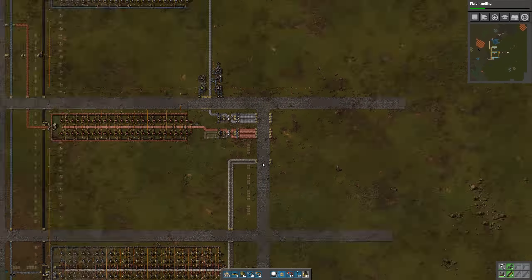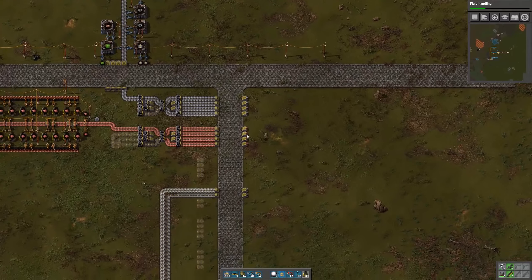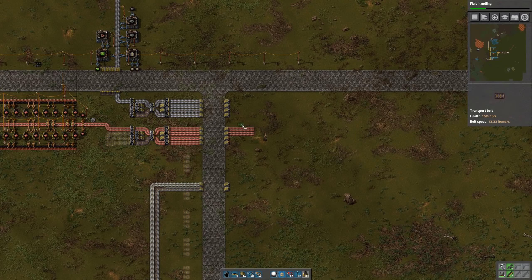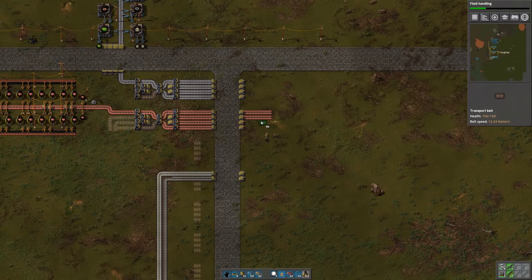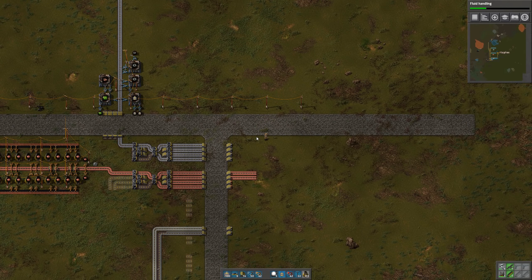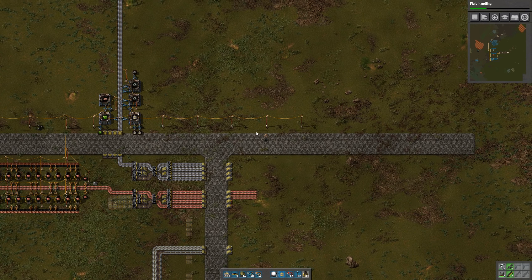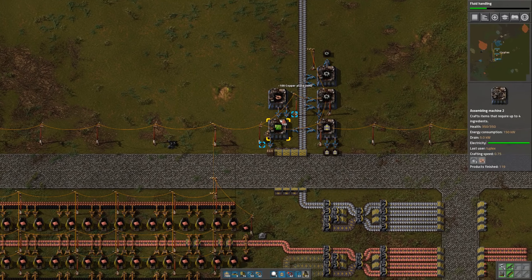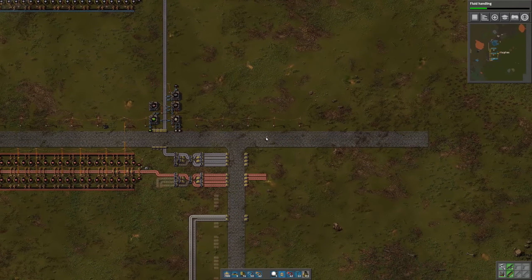So let's start with our circuit build. What I'd like to do is use the first two lines of copper. Rather than splitting off of the bus and continuing with four lines, I'm gonna take the first two lines and dedicate those to green circuits, and then the other two will continue down the bus to feed all the other processes. I've done that in the tutorial series and it worked out really well — I was never really starving for copper for circuits. I just set up a temporary little factory over here to make circuits and gears in case I need to handcraft something.